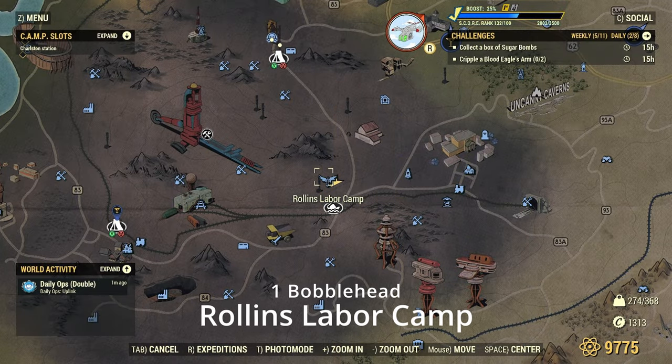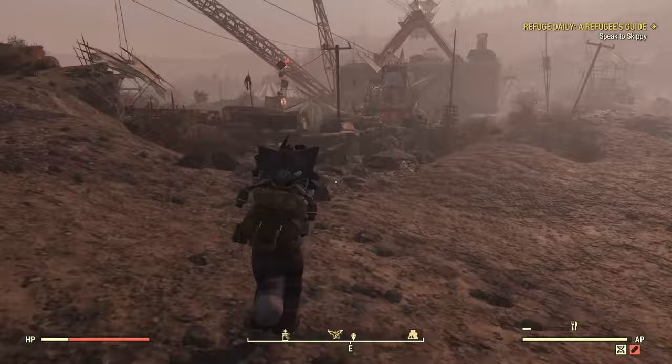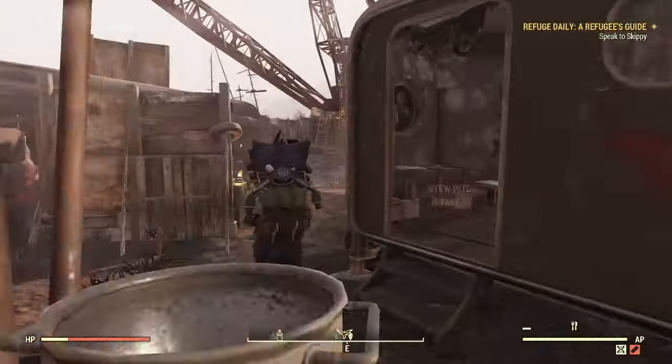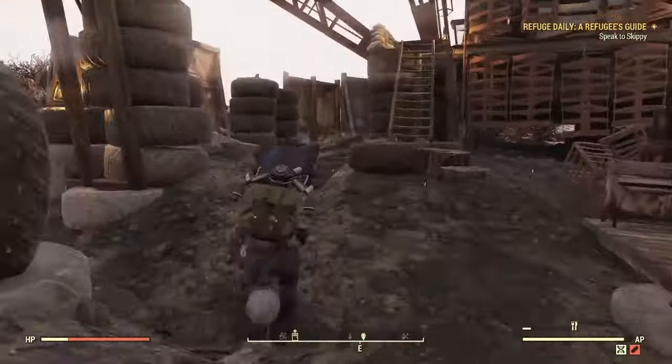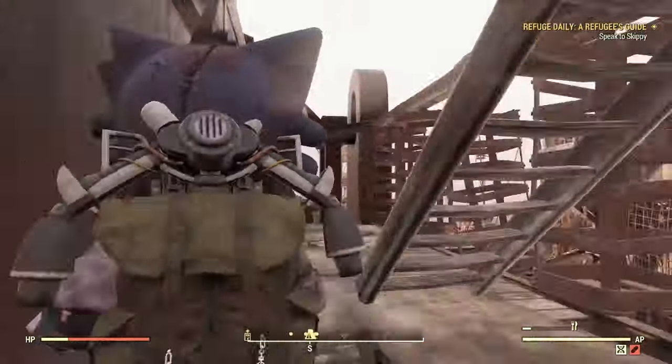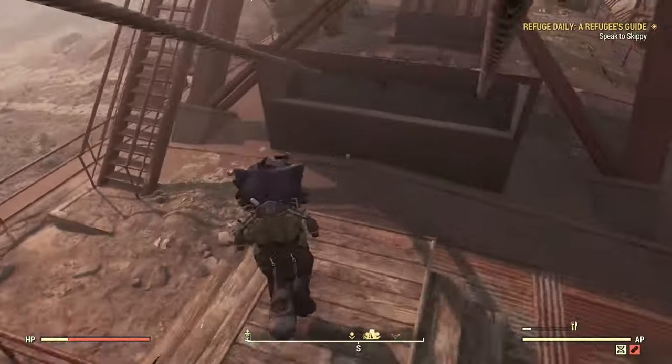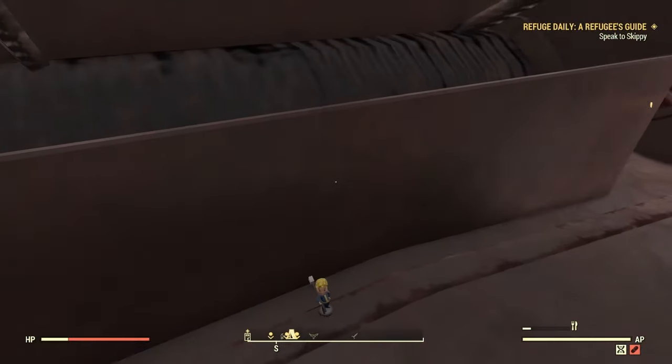Next up we have the Rollins Labor Camp. This one took like an hour to server hop to get it to load here. You're going to be going up on top of the big digger — or whatever the big machinery is here. There's a dead body over yonder — well, it's not there this time. And there you go.